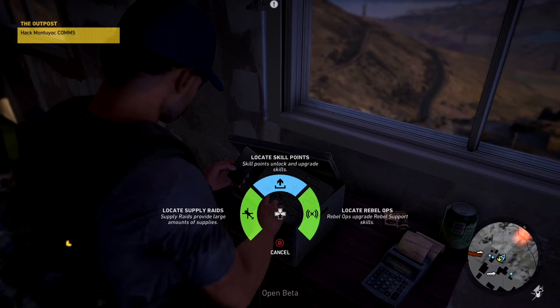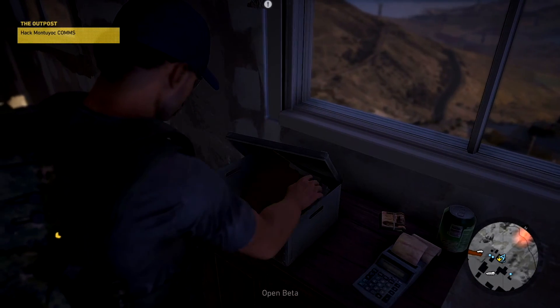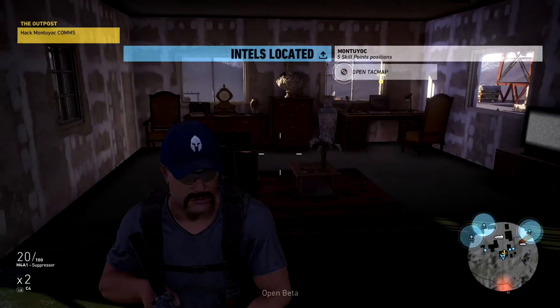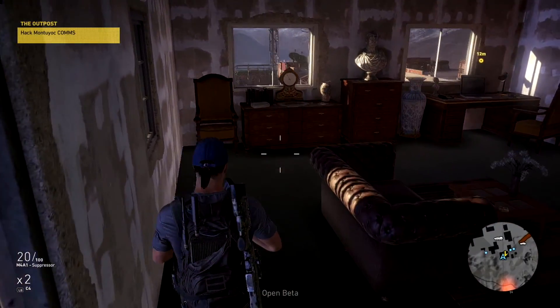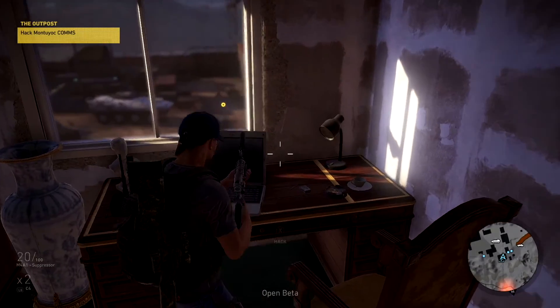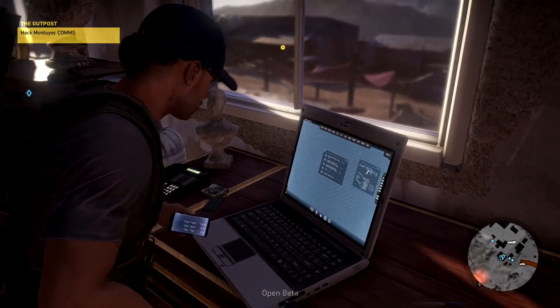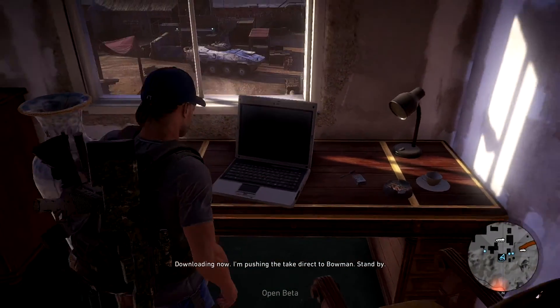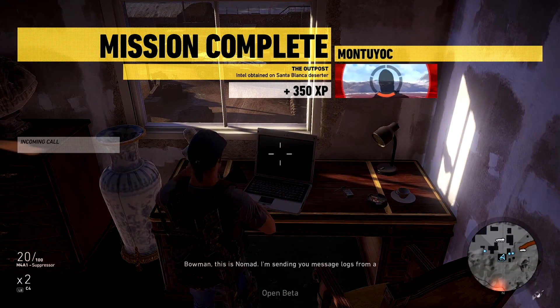Okay, I've got a laptop here. Looks like it's connected to the network — let's see what we can get out of it. This is not a mission as it turns out, but we'll take it. Here we go — and this is what he was talking about — laptop in the corner. Use my elite hacking skills. Mission complete.